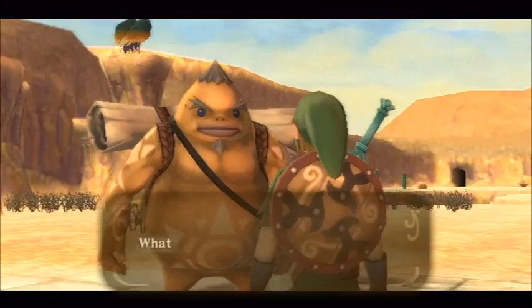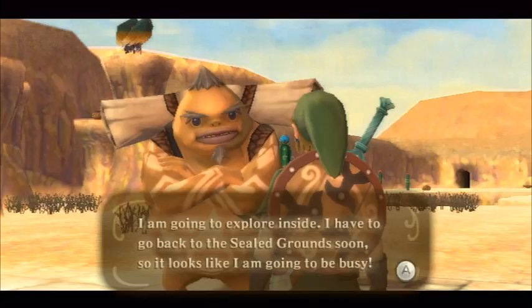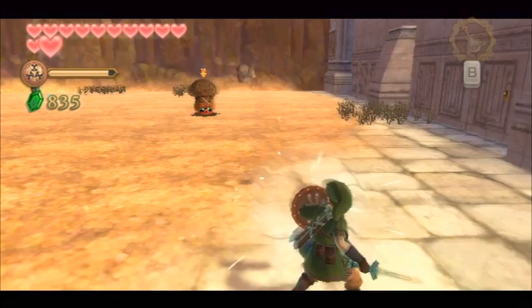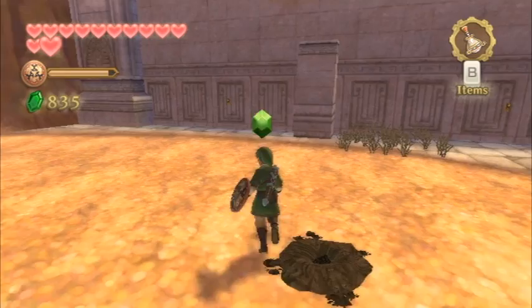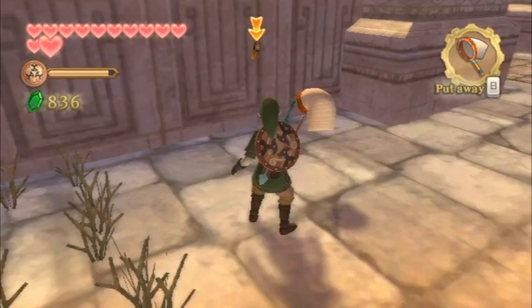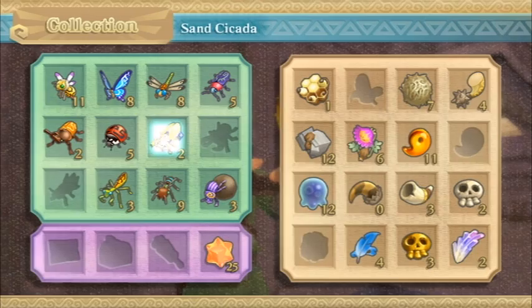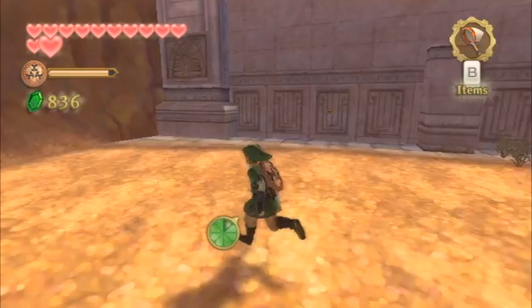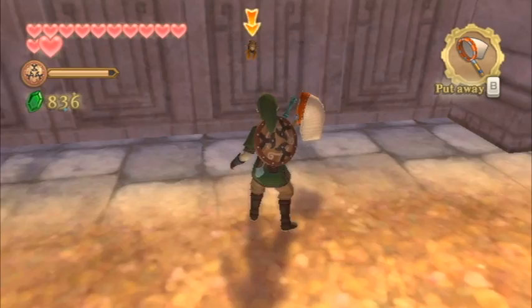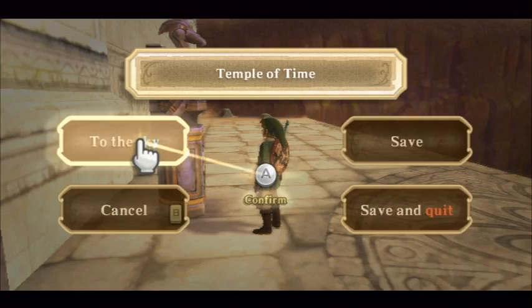We left off in the Temple of Time after that great cutscene. I suggest running around the Temple of Time region because there are bugs to collect, treasures, and goodies. Since we've returned, the bugs have respawned — in particular, the sand cicada. This is one of the rarer bugs in the game and isn't found in many locations. Be sure to pick up a sand cicada if you haven't yet. You can keep returning here since they're almost always up against the wall — just be cautious so they don't run away.